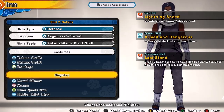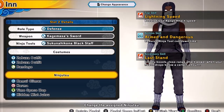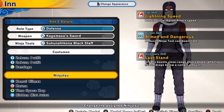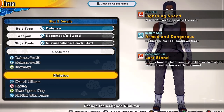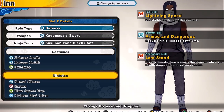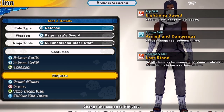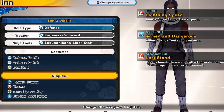Real quick, let's get into our Shinobi Boost. Our top skill, we got Lightning Speed. Our bottom skill, we got Armed and Dangerous, so we're going to have attack speed even faster. This defense build is straight demon time. Armed and Dangerous so we can keep hitting them with the Hikona staffs. Last Stand — because when our health gets low, that's a one-shot combo to death.